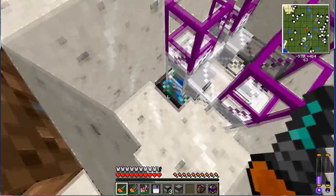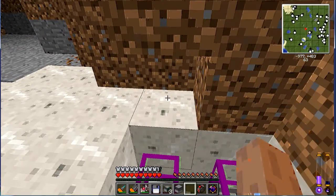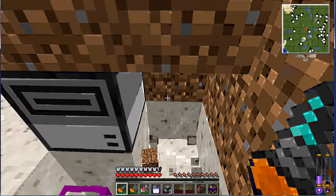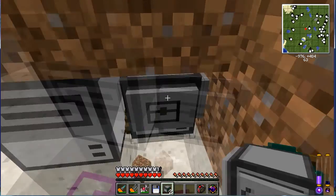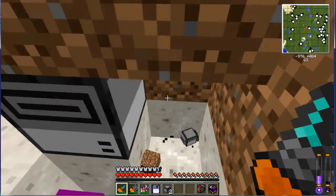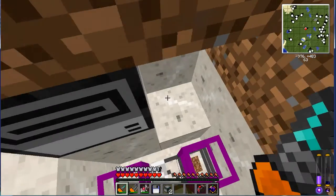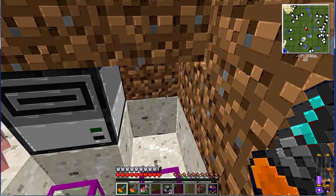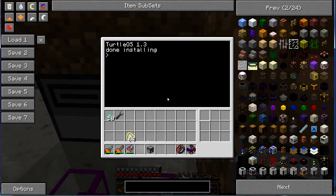Let's launch the second turtle. Oh wait, I forgot to install the disk — let's cheat again. Hey biggie, you think it's your world? No, it's mine. Launch the second turtle.